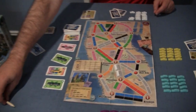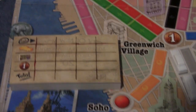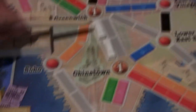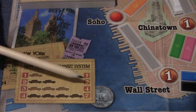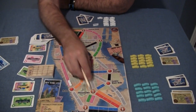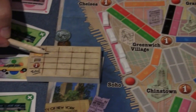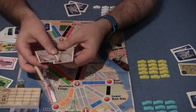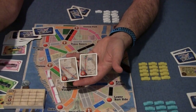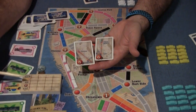The game comes with a nice score pad. You score points for each route you claimed — a one-distance route is one point, two distances is two points, a three-route is four points, and a four-route is seven points. That's the longest route available. Then for destination tickets, if I completed a connected route from Chelsea to Brooklyn I'd get eight points, and Times Square to Soho would be six points. But if I failed to complete a ticket, I'd lose those points — for example, minus eight. So you add up and subtract all destination ticket scores.